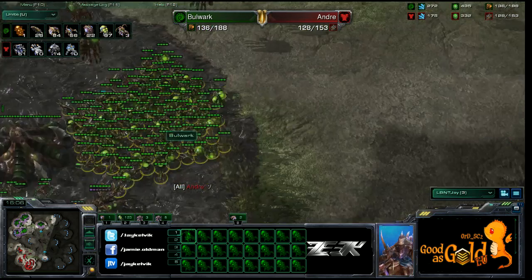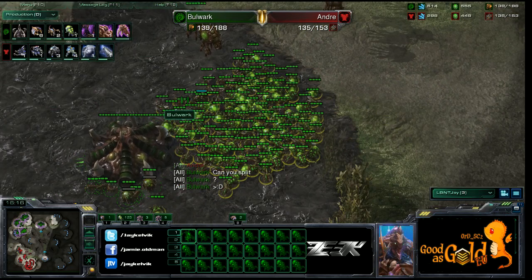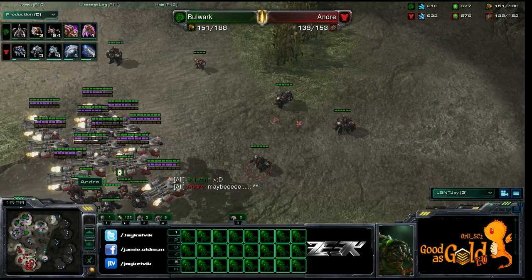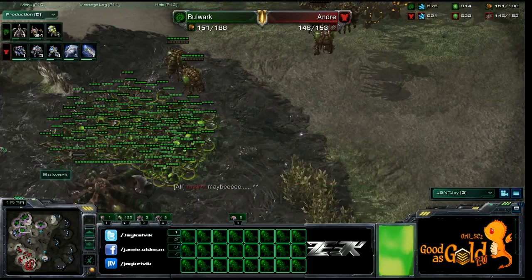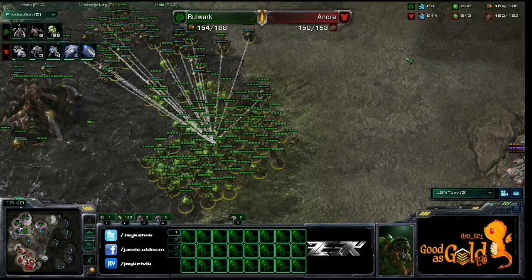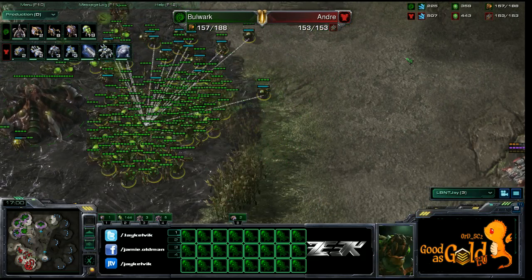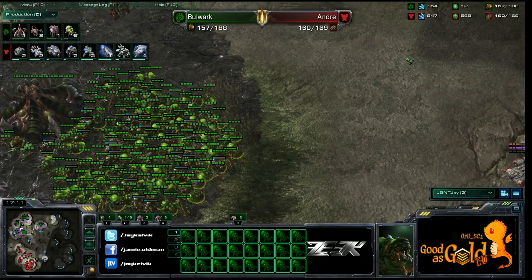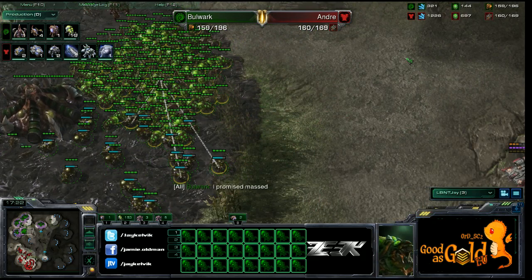Bulwark now has 67 banelings on the field with 56 more in production. Is Zerg OP? Bulwark doesn't care if he loses — he just wants to do it for fun. 27 more banelings in production! He needs tanks and has a siege tank on the way, but he's supply blocked. 98 supply in banelings — cooling down to 18-19 more in production, heading to 110 banelings. Half his army supply is banelings.